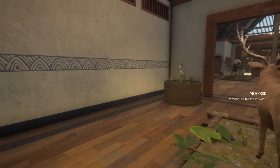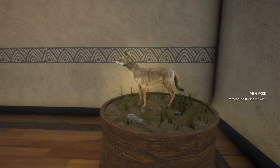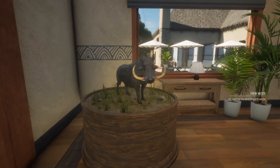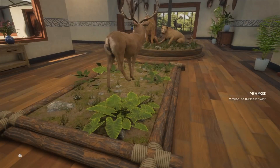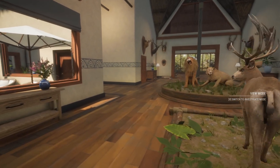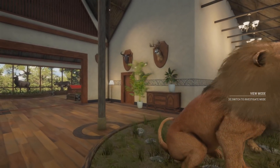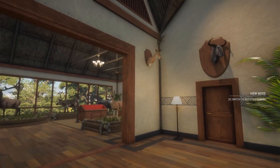Over here we have a huge diamond coyote — a 57.3 scoring diamond coyote. Then over here a huge diamond warthog, which is actually the last of the nine legendary small rack red deer for the OGs. It's not a rare but it's pretty rare because they don't exist anymore. Then over here a big diamond lion with a lioness as well.